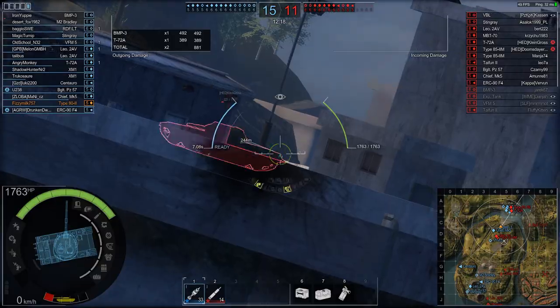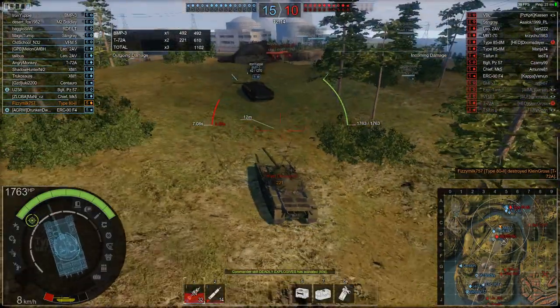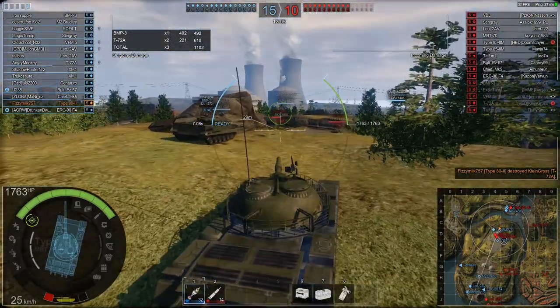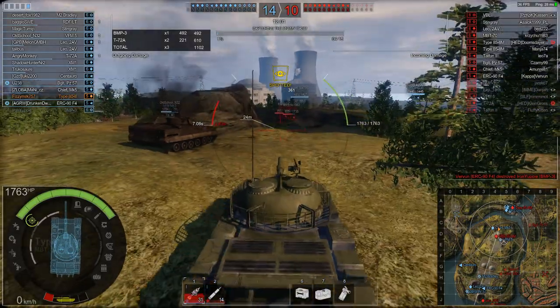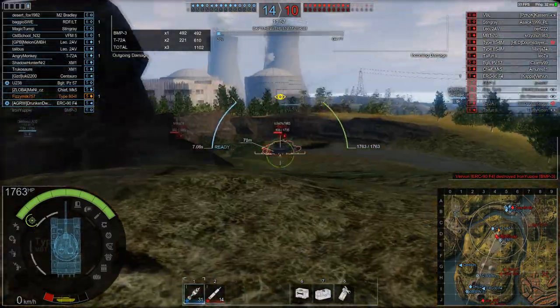Put a round into the side of the T72 - he backs up, we aim up, accuracy doesn't fail us, two rounds straight through the side dealing 610 total damage, 1102 damage done. The MBT 70 and a Type 85 are rushing us now. Gun depression is limiting us again, and the very slow aim time is a massive problem for this vehicle.